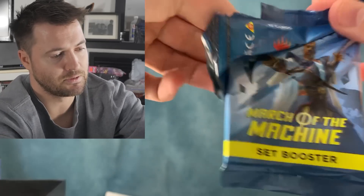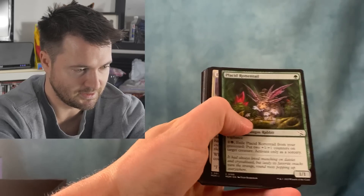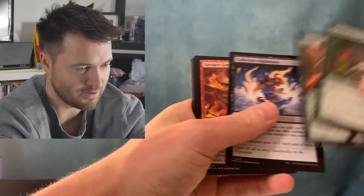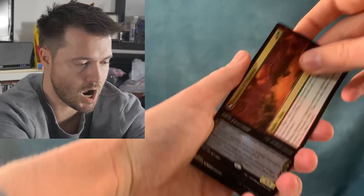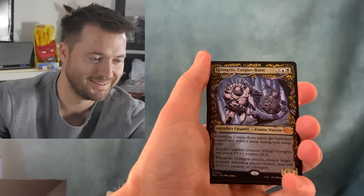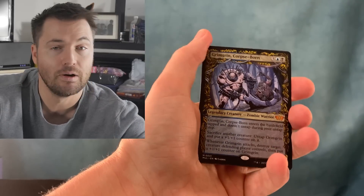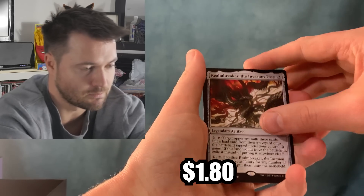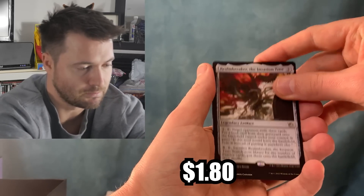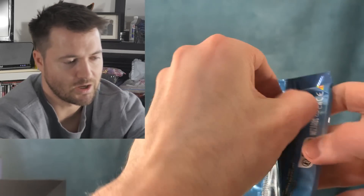Another pack that opened horribly — story of my life. We get a Phyrexian Sensor, Skyclave Aerialist, an Invasion of Ermegon, and then Crim Grin Courseborn — finally a mythic! I said we weren't getting a lot of mythics and now we've got those mythics — very cool. I love the Realm Breaker, the invasion tree, as well — a pretty cool legendary artifact. And then a foil Invasion of Ermegon.